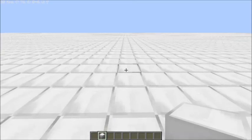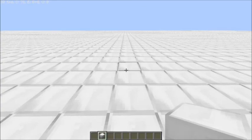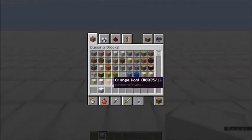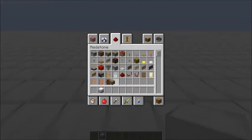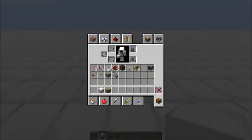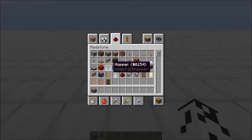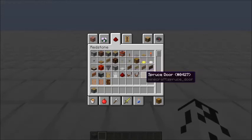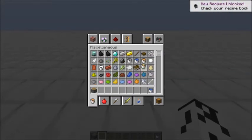Today we are going to build a cobblestone generator. This design is pretty nice because you're going to save pistons and you only need a hopper. It's pretty simple, and this isn't a tutorial — I'm actually going to just build this off of memory and see what we could do.